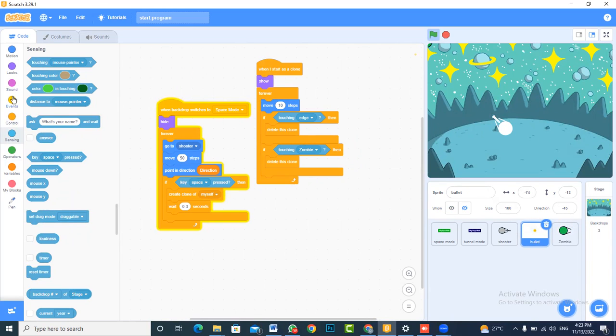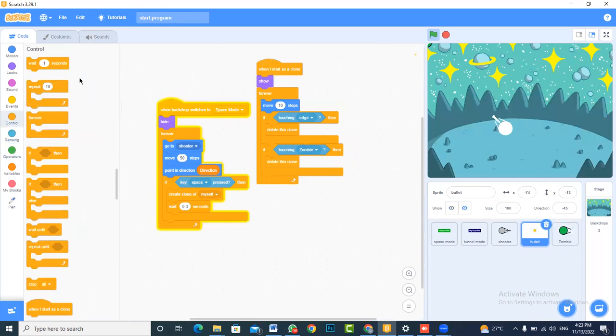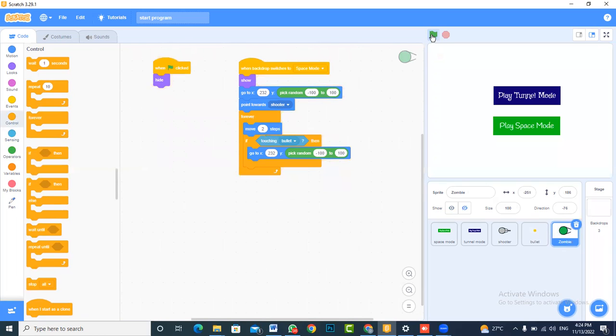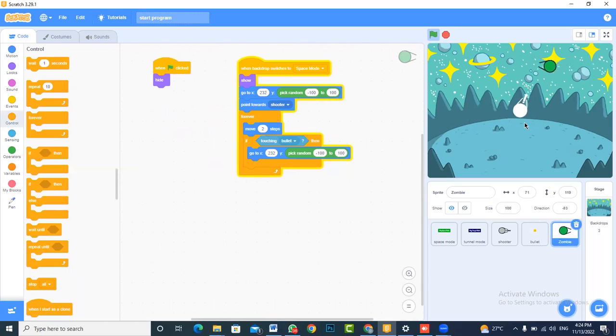Now, program the shooter response using sensing and control blocks. Tell the zombie character: if it touches the bullet, it disappears and goes back to the top starting position. Using an if-sensing block, if the zombie is touching the bullet, it goes back to the start position. Add a wait of 0.3 seconds before resetting so the hit has visual impact. You can see that when you touch the zombie it has impact, and they disappear when shot. The zombie is moving too fast, so let's make it move only 2 steps at a time.